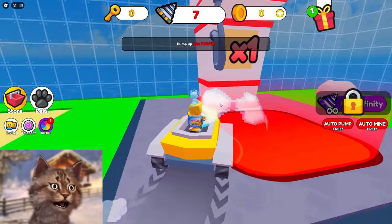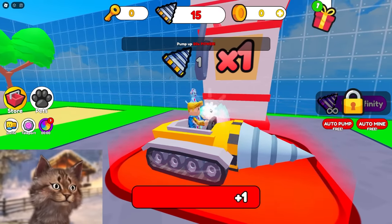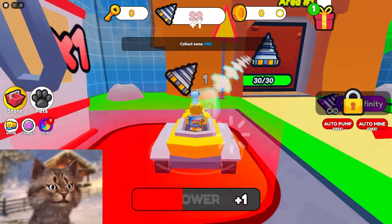Drill Block Simulator. Let's go power up our drill. I click here to power up, and then I'm gonna click as fast as possible to get stronger.